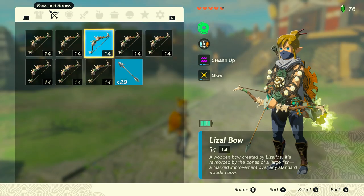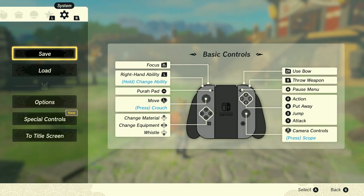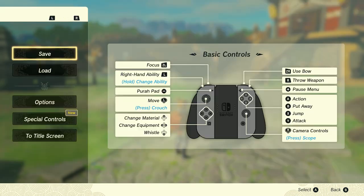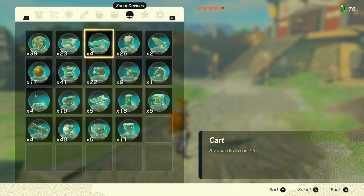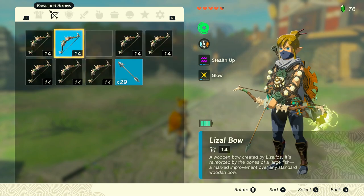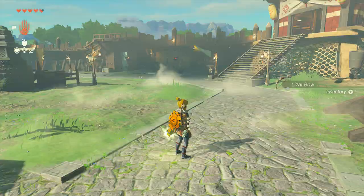So first off, let's start with a bow. Just make sure and have equipped whichever bow it is you want to duplicate, and then let's save our game. Now, let's drop the bow that we are holding, and let's equip another bow. And now, here's the trick — you want to hit the plus symbol twice really quick.